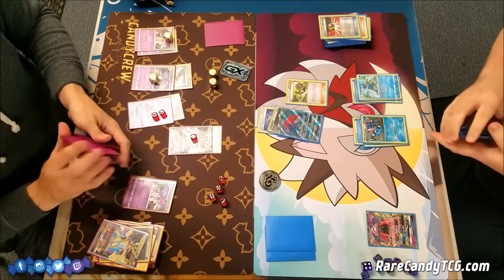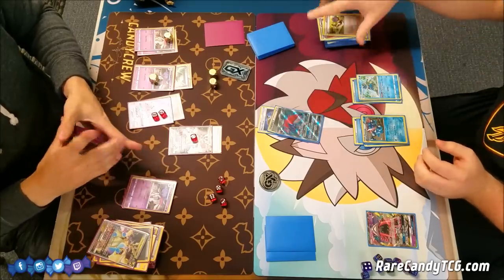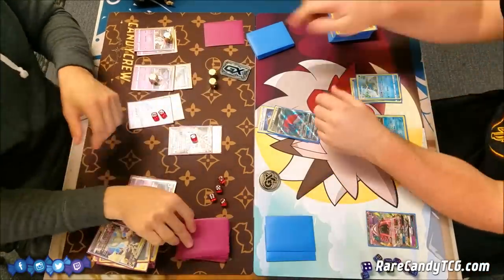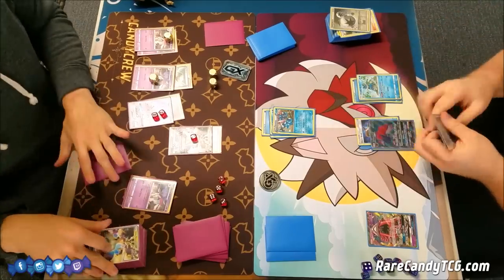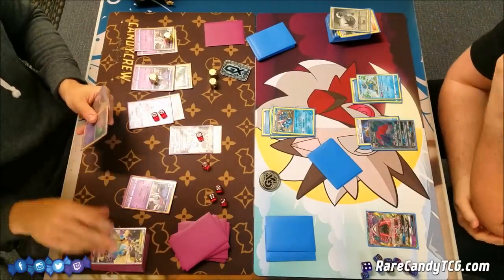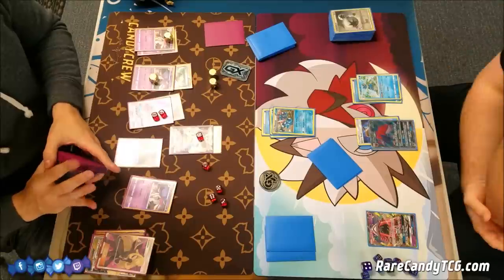Brandon just needs Shadow Stitching and that will put him in a good spot. Even if he doesn't, I still have this Ultra Necrozma stranded in the active spot. Brandon is going to retreat and use Shadow Stitching, turning off my abilities this turn. I'm going to play Cynthia. I was fortunate to get that off my six cards. I was thinking — should I even bench Mew here? If I get Tapu Lele, Field Blower, Float Stone, and a Psychic Energy, I can actually use Tapu Cure. It's a lot to ask for, but that would be pretty good.